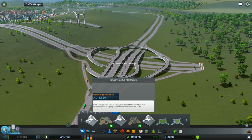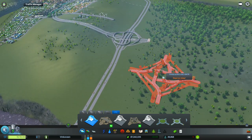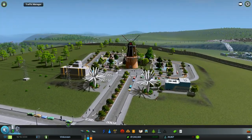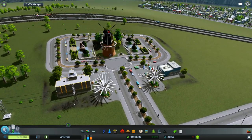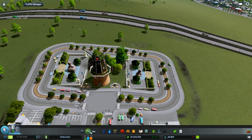He's got a bunch more — there's a Timbo's gothic interchange. That one is huge by the way; I might use it eventually. We also put in a Dutch windmill last time and I think it's getting some visitors — 2017 — but it's not that popular out here yet. We can beautify this some more later on.